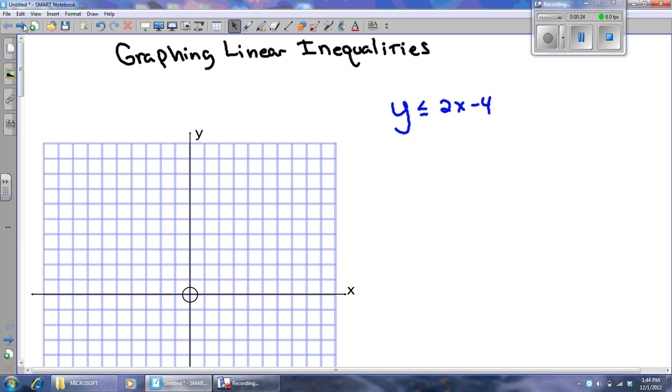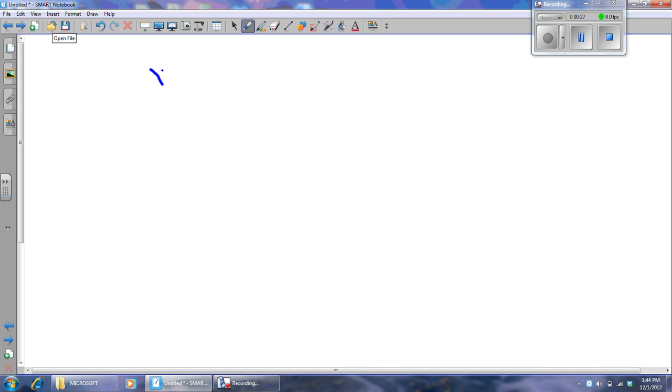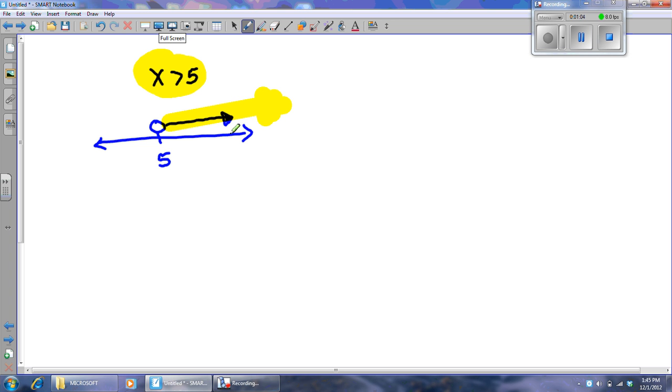Remember when we were doing inequalities, we would solve and get something like x is greater than 5. We'd do a number line, have a 5 on there with an open point because it's not equal to, and then shade towards the numbers greater than 5. This shading area represents all numbers that are a solution to the inequality. We don't just shade the way the arrows point — we think about what we're doing.